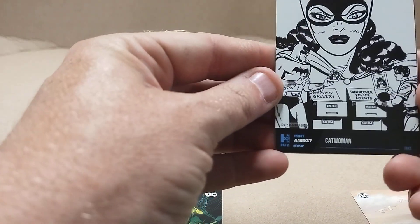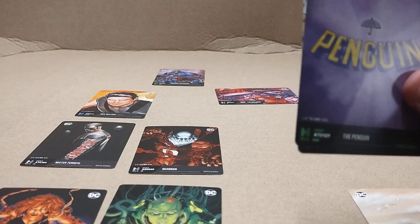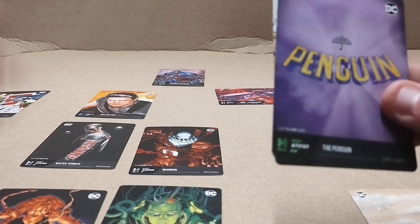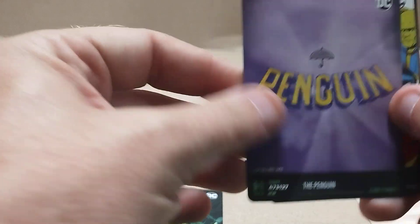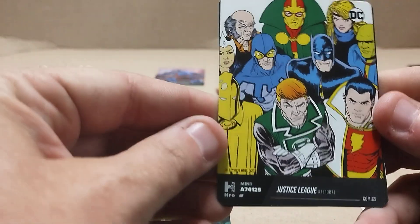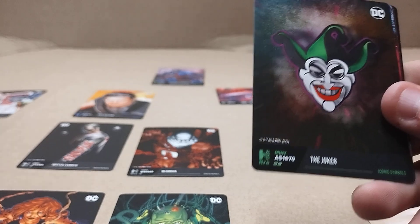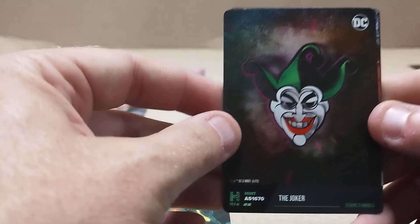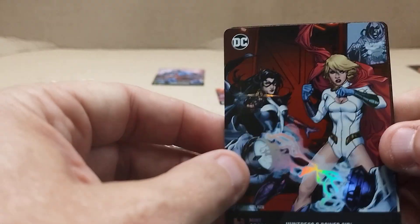Like I said, these are nice cards. I just feel like they were hard to see initially — I never saw them until now. Oh, there's another ink one: Catwoman. Iconic Symbols: Penguin. Comics — oh, that's a nice one: Justice League. Joker symbol. Team-ups, and this is my shiny card.